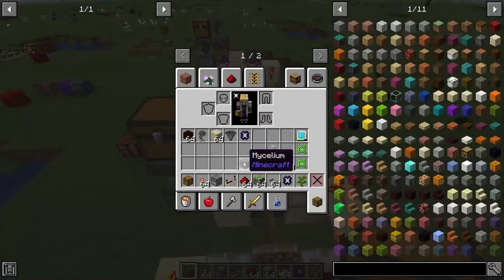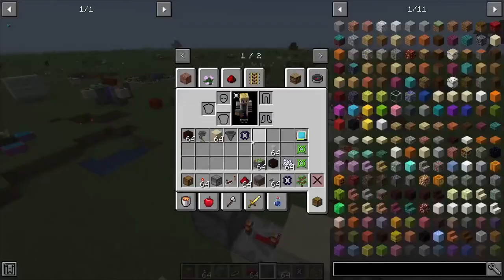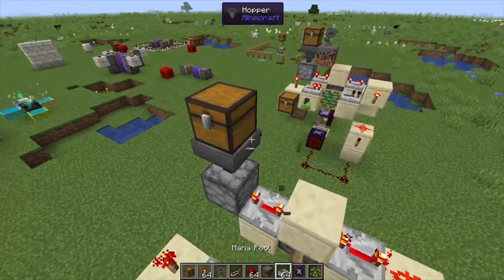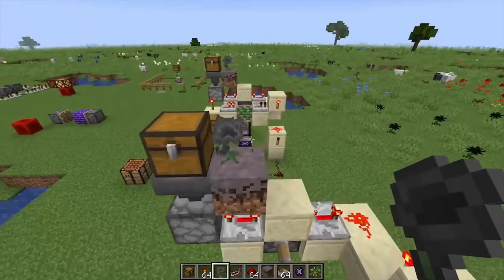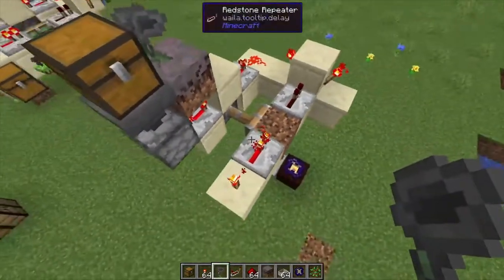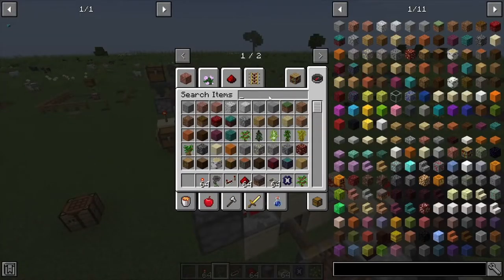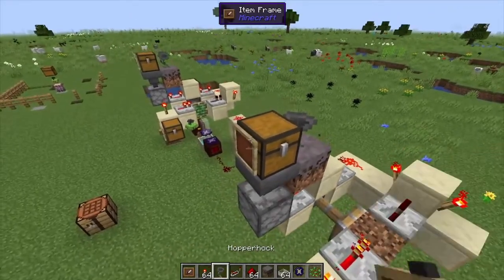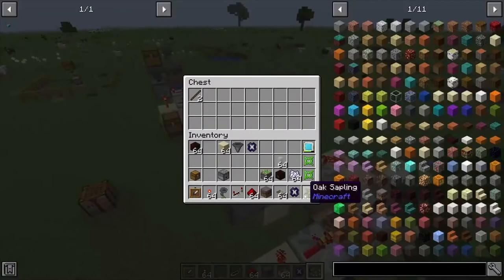Place down mycelium next to the hopper hawk — placing a hopper hawk on top of mycelium or podsol delays the amount of time it takes for that hopper hawk to pick up an item. Next, place an item frame on the side and put a sapling in it, so it tells the hopper hawk to only put saplings inside this chest.